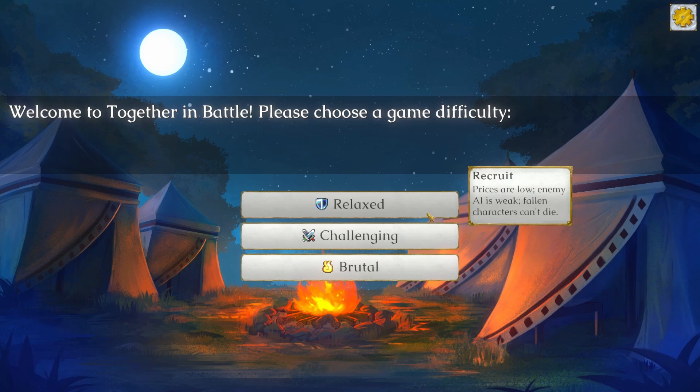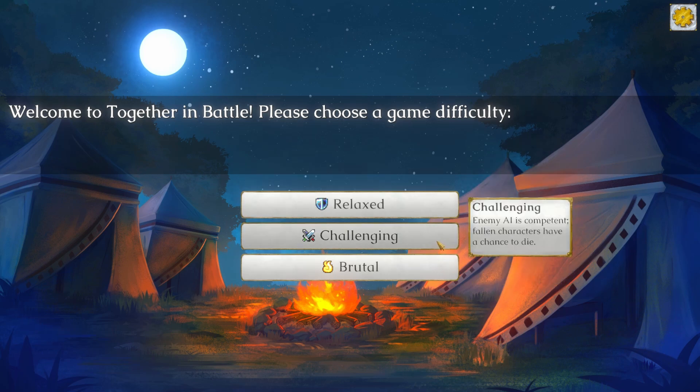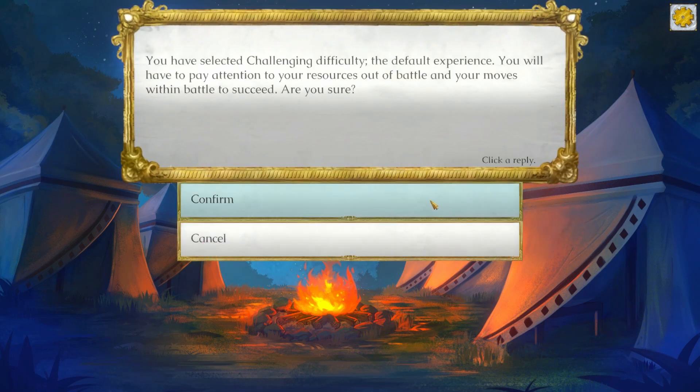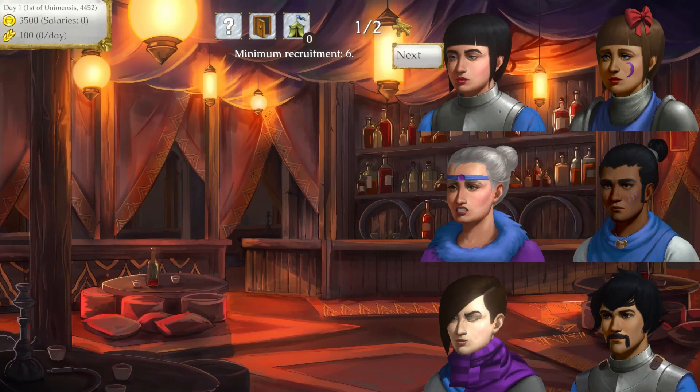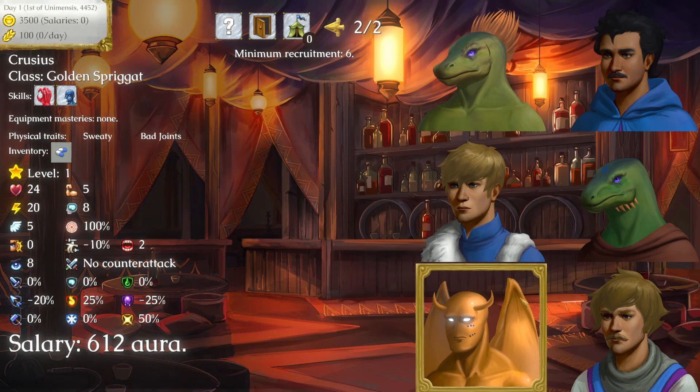On relaxed difficulty, characters never die from their wounds — they're merely knocked unconscious. In brutal mode, they always die when they hit zero HP. I played on Challenging, where the gladiators may or may not survive wounds when they fall unconscious. Regardless of what you choose, your first day will be spent recruiting a team.